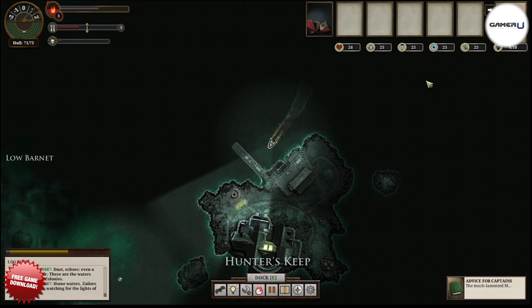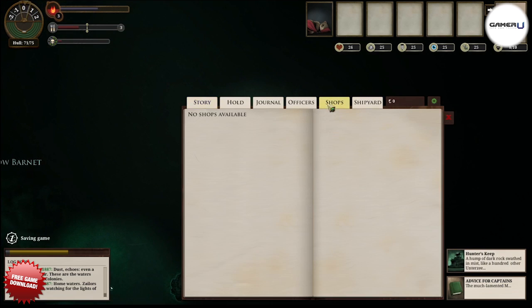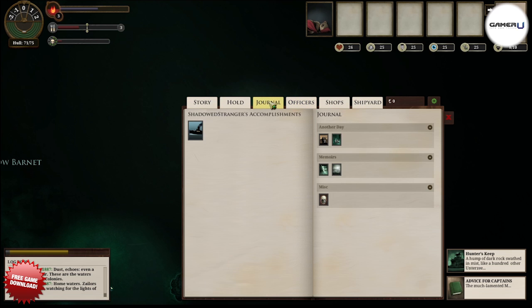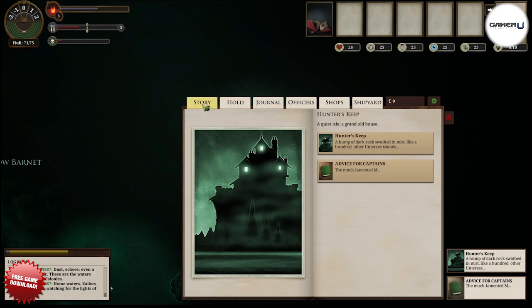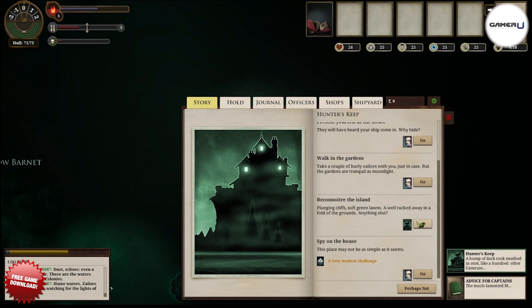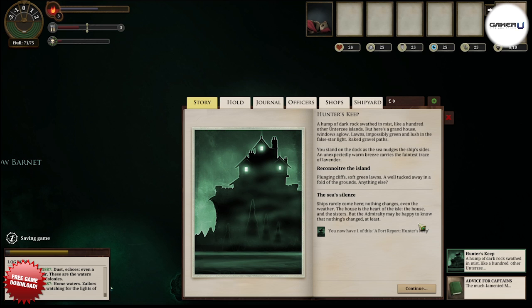Well, there's actually another way to earn Echoes that's quite easy and that you can do while completing other quests. For some easy money, always make port reports at every stop you make. Port reports take a moment to take and can be made at every port you stop at. Upon returning to London, you can actually cash in each of your reports for a good amount of Echoes.